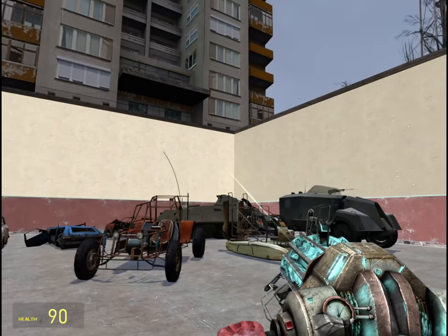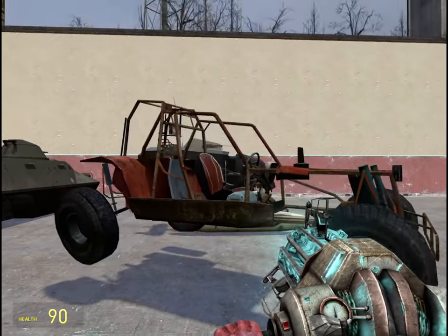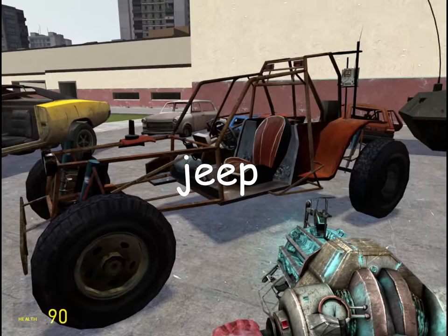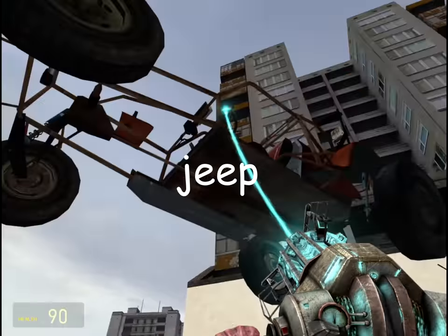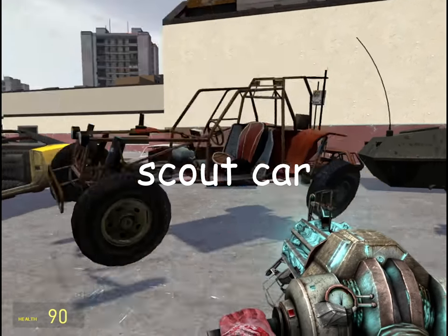Good evening. It's time to talk about the Half-Life 2 vehicles. This car — you probably know it as the Jeep. This is what it's labeled as in Garry's Mod, and most people in the community will call it the Jeep. However, in-universe, this vehicle is referred to as the Scout Car.